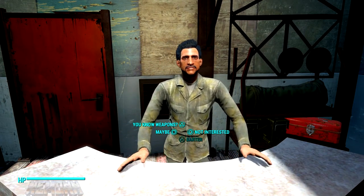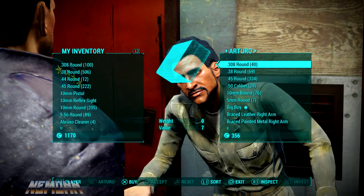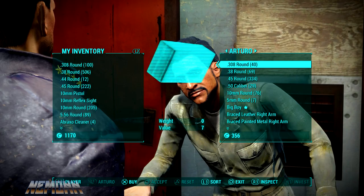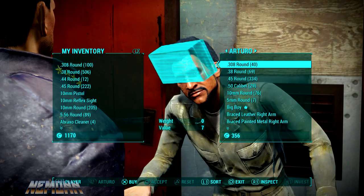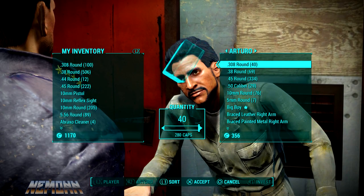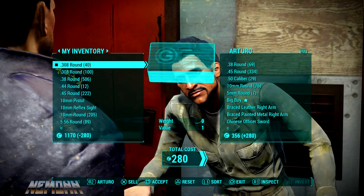You're going to want to barter with this vendor and once you do, his inventory will pop up. One thing to note: you're going to need a little bit of startup money, because you've got to spend money to make money. So you're going to buy all of his rounds of one single ammo type — let's say .308 rounds. Buy all 40 of them, which will cost you 280 caps.